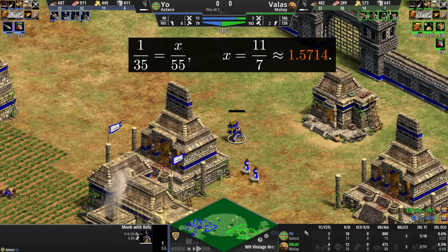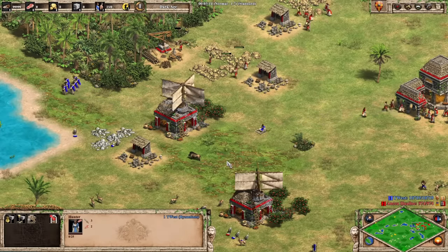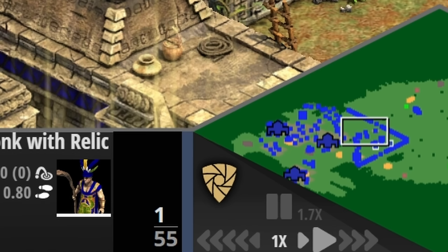Now when we go back to this monk, he does not have 1.57 HP. He has exactly 1 HP. Recall that if we convert a villager with Loom, but we don't have Loom, the villager can die when switching tasks because it drops below 1 HP. But this monk here should stay exactly at 1 out of 55 HP, shouldn't he?